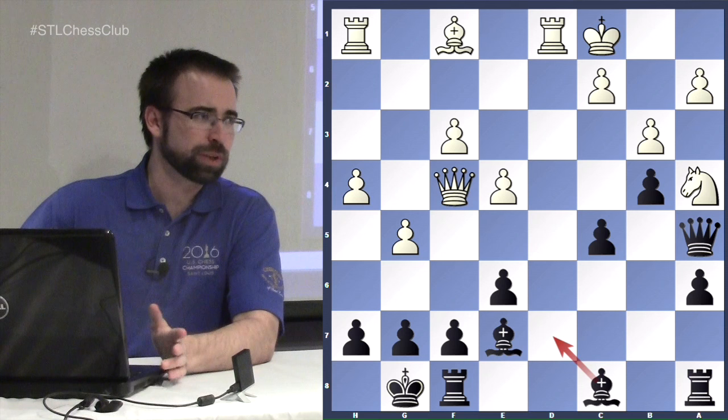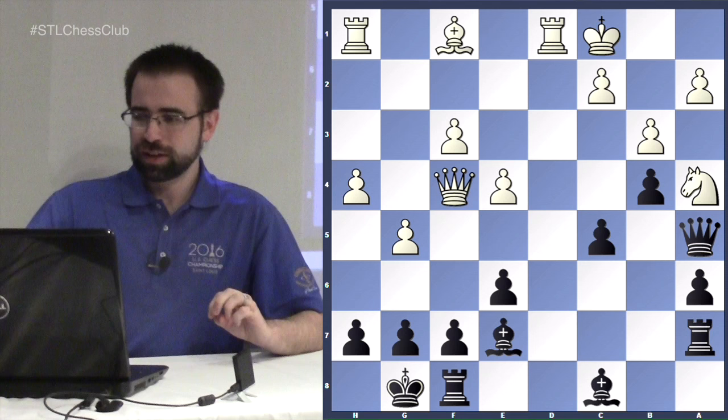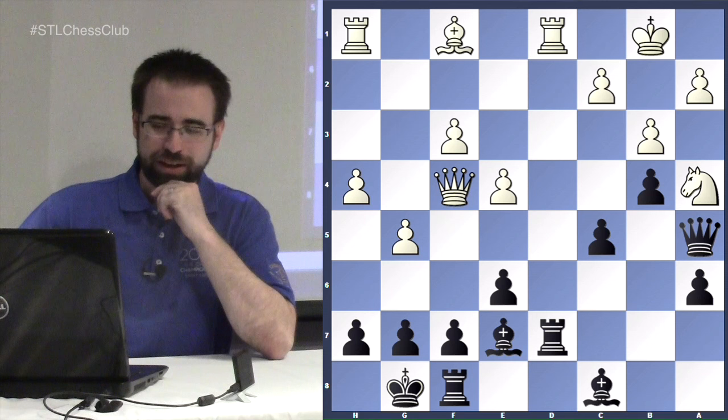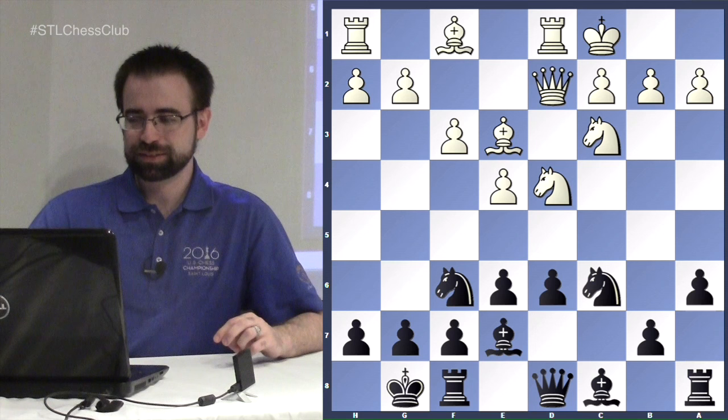Play might continue with rook to a7 — the rook is headed over to d7, which is the maneuver we talked about earlier. We can safely move the queen if needed, potentially doubling on the d-file. We don't mind if white takes because we recapture with the bishop and attack the knight. That covers the main line of the English Attack.